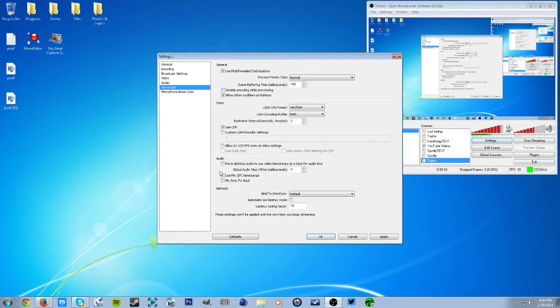Use CFR if needed. None of these options down here have to be selected. I was trying to get Skype working, but I can't really get it to sync correctly. I can sync my mic, but if I try to also sync Skype, the audio desyncs from the live stream game audio, which bothers me since I like having everything synced up.